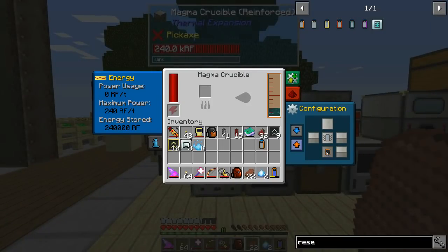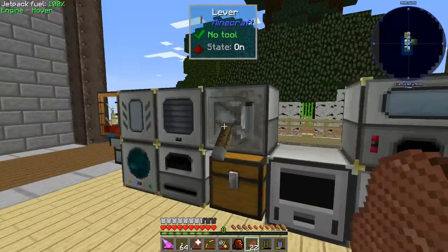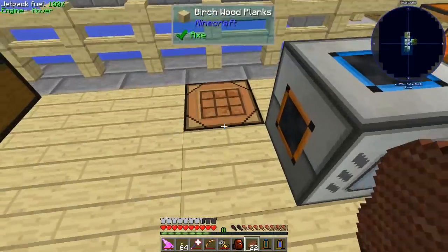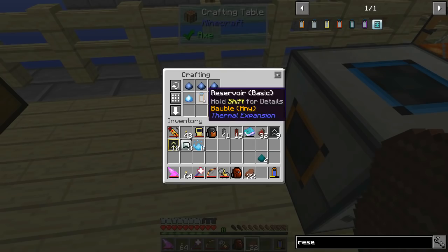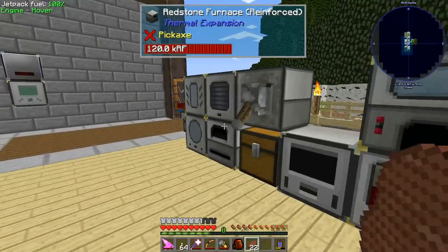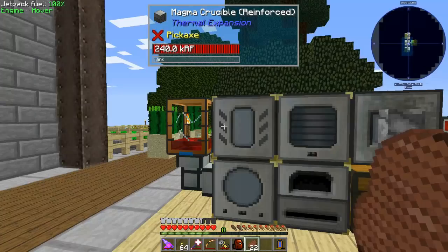We're also going to have to make lumium but that shouldn't be a big deal. Can you fluid transpose right into there? I probably could have just clicked the machine. I need my lead - let me do these. And there we go. Wait, where did my stuff go? Did I not get two buckets out of that? Something weird happened.